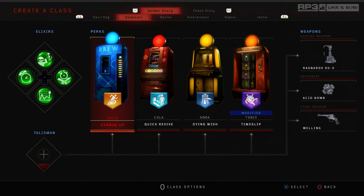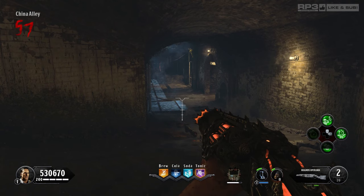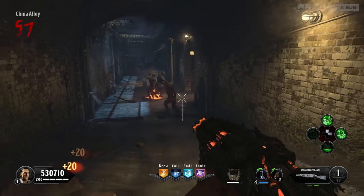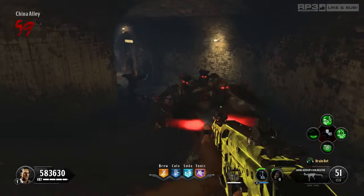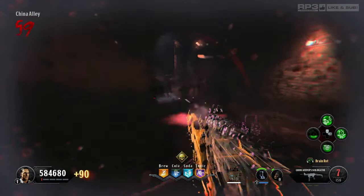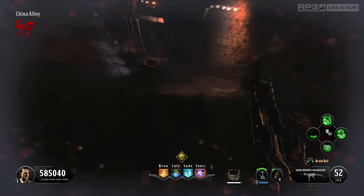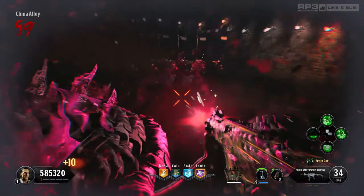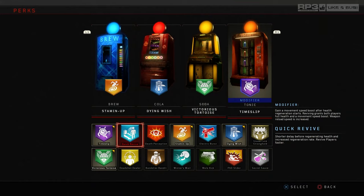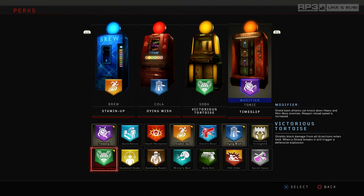For both camping and training, I recommend having Stamina Up for when you have to scramble and train. Past the mid-50s, zombies are insanely quick and you won't even be able to outpace them without it. I also recommend Dying Wish, which essentially gives you a free pass on dying every once in a while. An optional perk for training is Quick Revive, as it will increase health regen time when getting hit, as well as Victorious Tortoise, which will block hits from all angles when the shield is equipped and emit a blast that will 9 times out of 10 allow for a narrow escape.